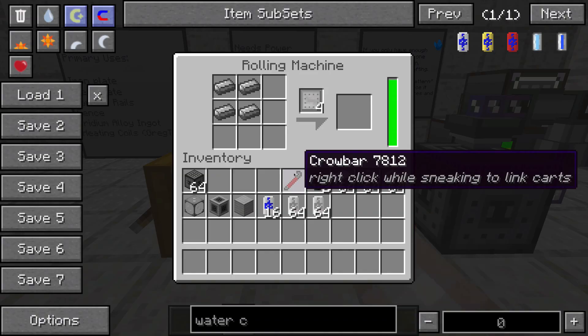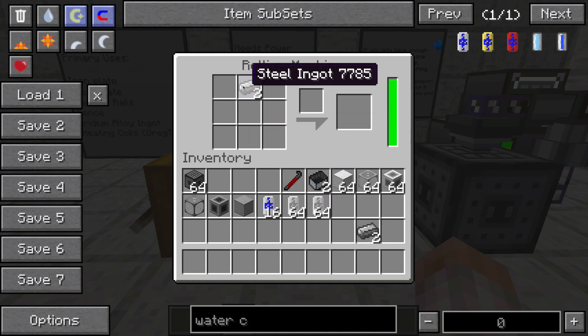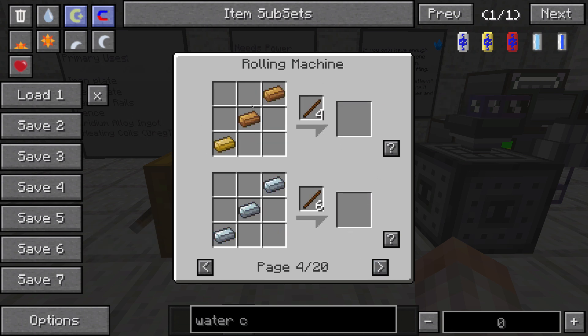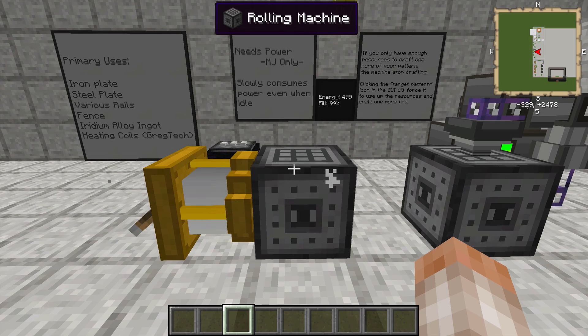Let's take a look at the GUI inside of here. When it's empty, you have an inventory that looks like a crafting table grid, a spot here, and then a final product spot over here. You can click Recipes here — there's a standard rail recipe, you can make rebar, there are steel plate recipes, fencing recipes, copper nickel heating coil recipes, and the iridium alloy ingots you can run through this machine. So it's a machine of many uses.